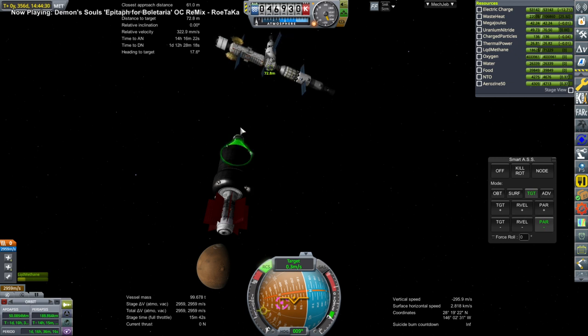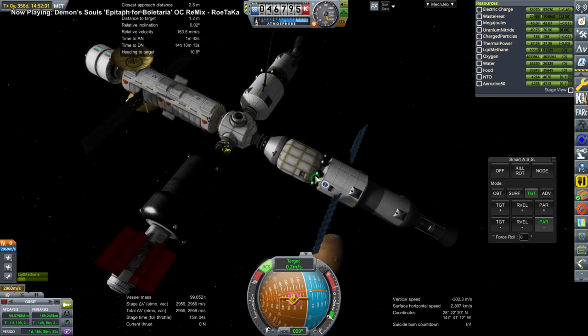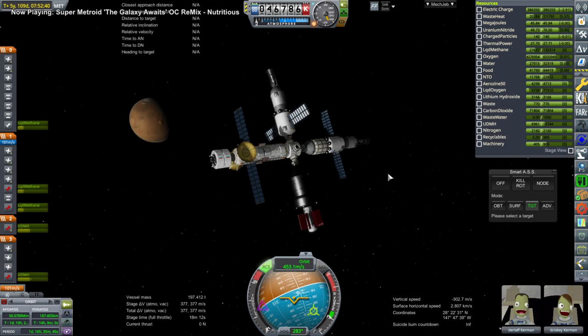Here we are docking with the original arrival at Mars — this is Mars Station One. We are just resupplying Durlaf and DeSyski, and that was successful, so they're all good for a few years.